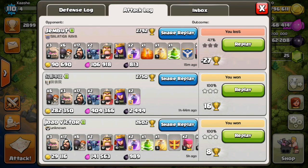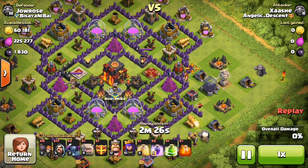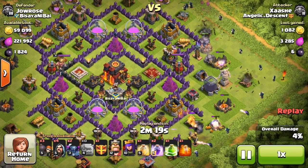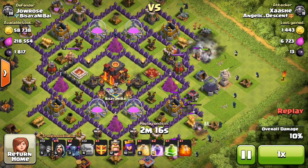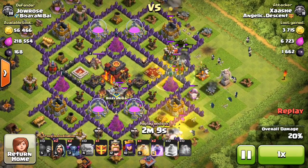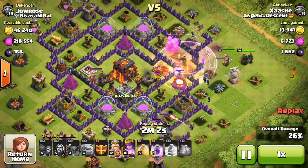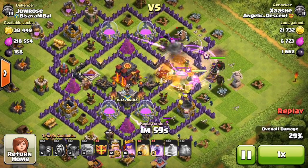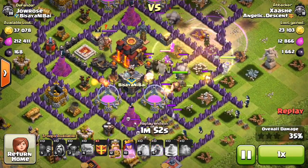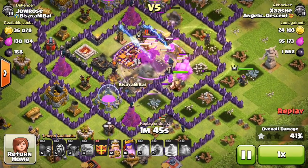Here's the first one - this is a Town Hall 10 and I saw that both inferno towers were busy being upgraded, so I thought I'd go for this 1800 dark elixir since it's on the outside. There go my three golems, some wall breakers at the top and bottom, and the jump spell goes down. There's only one archer that came out - I actually dropped the poison spell on the wrong side, but they did split up. That's probably not ideal since if archers from the clan castle split up, you can't kill them quickly.